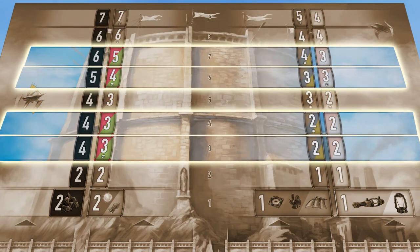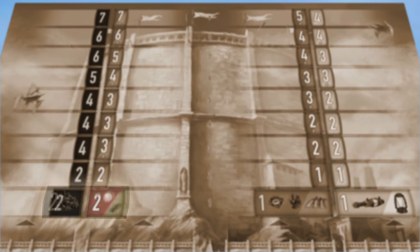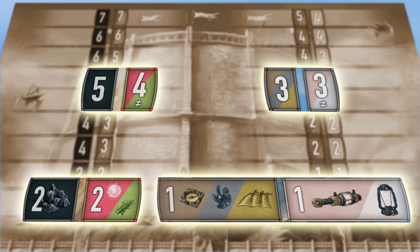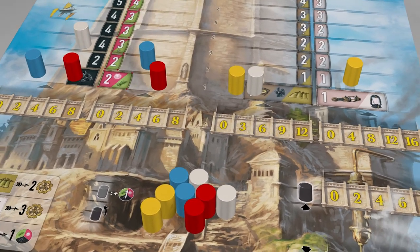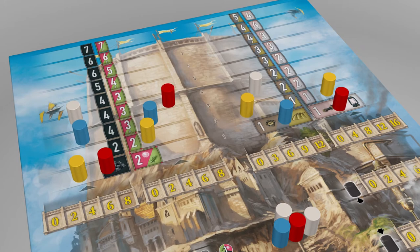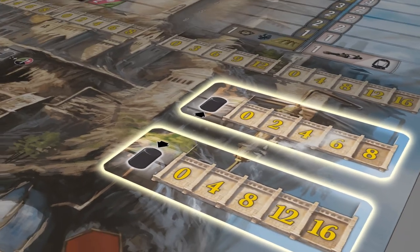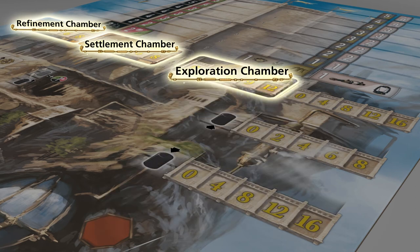Every path consists of nine levels. Each level shows a number and a price. The price consists of either resources or goods, and it determines if the same or different resources or goods must be paid for the investment. During the game, you'll move your representative from the cave onto the paths by paying the associated prices of the levels. You may only have one of your representatives on each path. There is one chamber assigned to each path. The four top chambers are named after their paths: refinement chamber, settlement chamber, exploration chamber, and research chamber. The chambers without a path are called specialization chamber and division chamber.